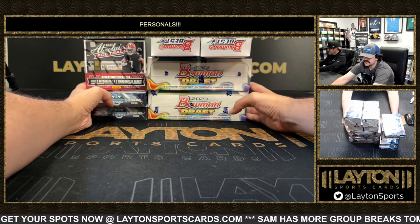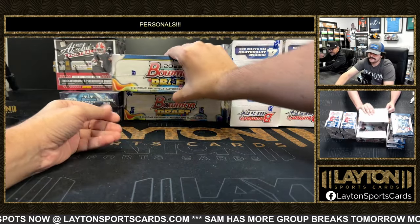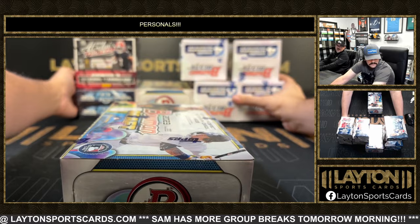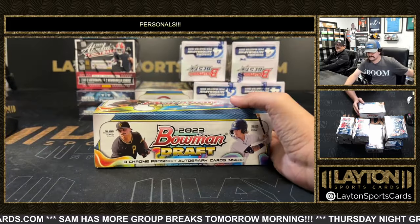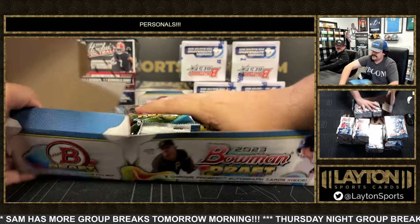Now we'll move on — we'll do some baseball. Do the Bowman Draft Jumbos. I met Holyfield right after the fight — it was probably a couple weeks, he was at Disney. We were at a wedding and we were all partying down there.